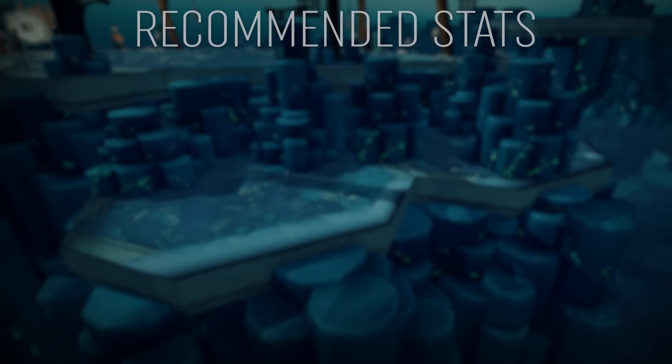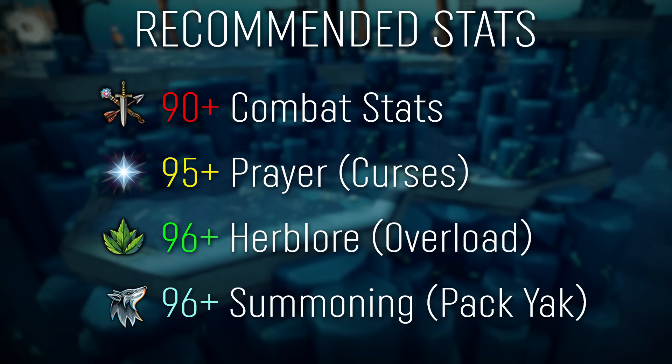With the boss information done, let's go over some of the recommended stats. You are going to want at least level 80 for your combat stats, but optimally you are going to have level 90 or above. You also want level 95 plus prayer for the turmoil curse variants. You will also want 96 Herblore for the overload potion. Finally, I recommend 96 summoning for the pack familiar, and once you get more experienced at Grig, 99 for a steel titan.